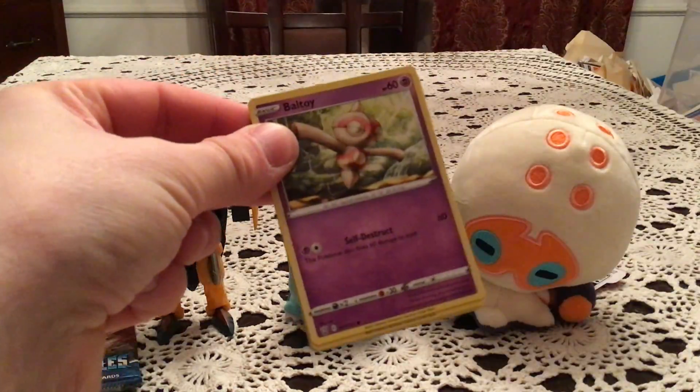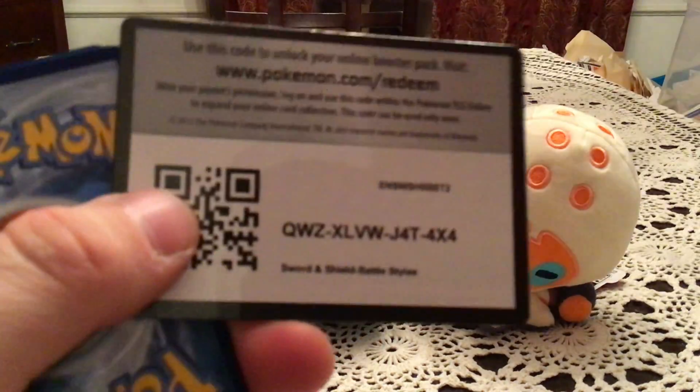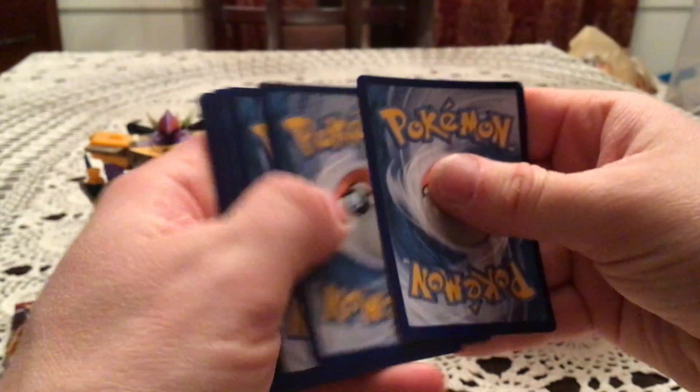In the background today we've got Sharkticon and Bulbasaur as always, and then we've got my Clavapose Plus because hopefully it just gives us some good luck. There's the code — pause and take it if you want it, hopefully get something good from that on the online game.